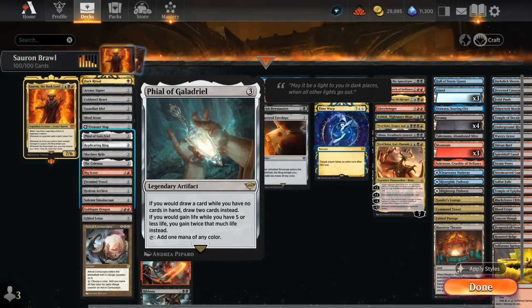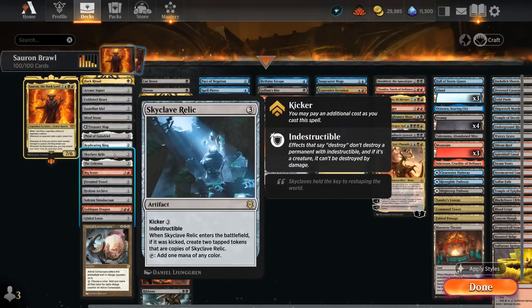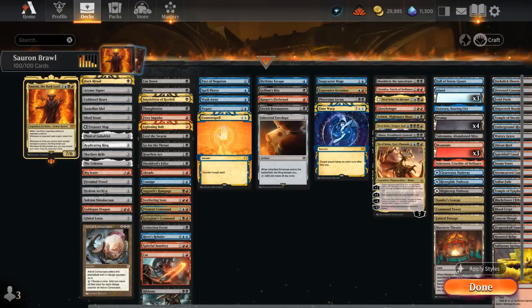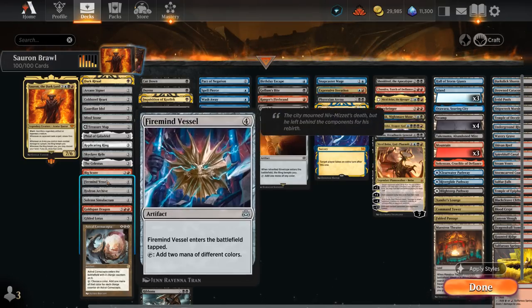The Phial of Galadriel has great synergy with Sauron — if we hit the opponent with an army, discard our hand, and draw four, with the Phial out we get to draw five instead. Replicating Ring can ramp and fix your mana, and if we wait long enough we'll get replicated ring tokens to make even more mana. Skyclave Relic is indestructible and can be kicked for additional copies. The Celestus can switch between day and night to give us life gain and card selection. Astral Cornucopia is a three-mana ramp artifact if played for X equals one. Big Score can discard, draw two, and make two treasure tokens.